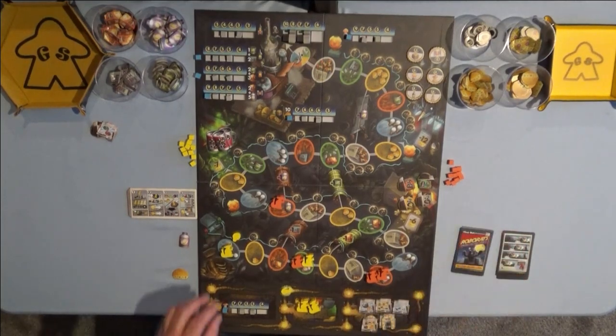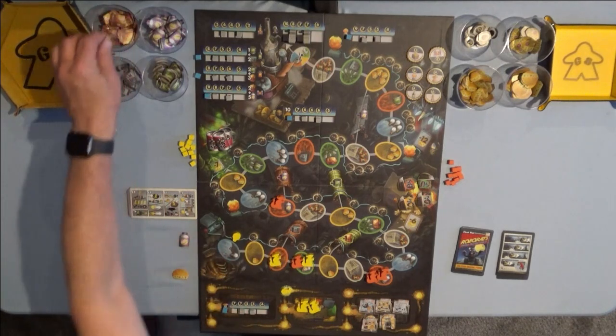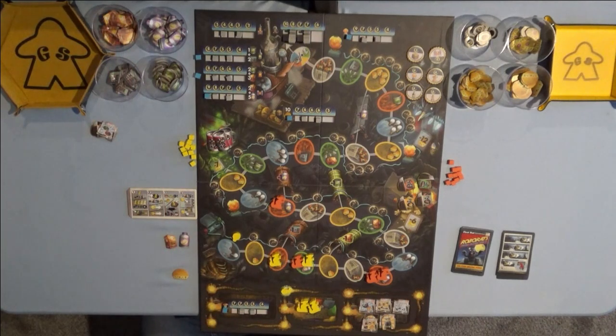Now it's my turn. I'm going to move my rear rat two spaces and collect a baking soda. I'm moving kind of slow — Greg's probably going to beat me out on getting to the rockets. But I'm really trying to get the points for cheese and rockets on stuff also. We'll see how it goes.